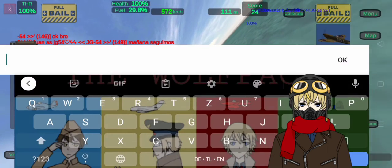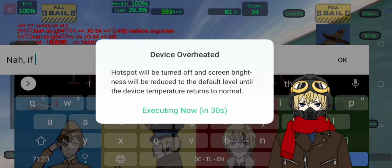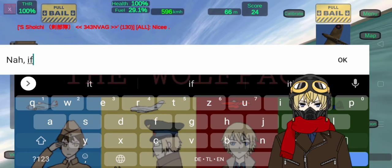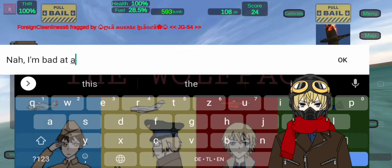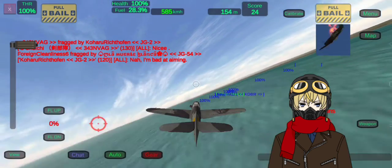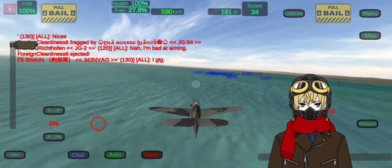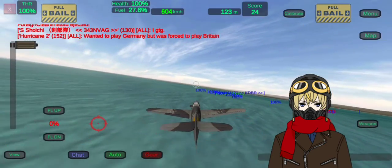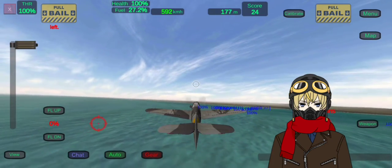Here's one important thing about the BF-109 G2: if you do a shallow climb, you don't actually lose speed that easily. Instead, you only lose just a portion of it, while climbing above altitudes like 3,000 meters. That's the advantage the BF-109 G2 has.